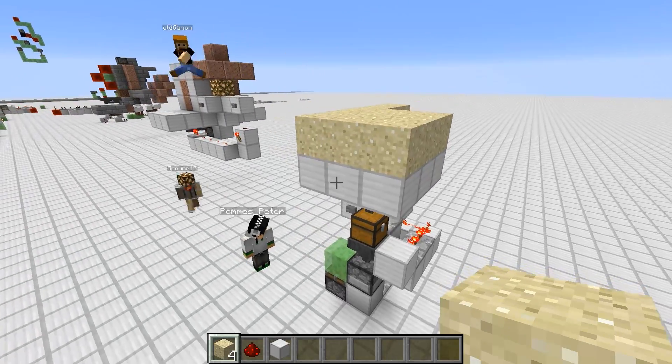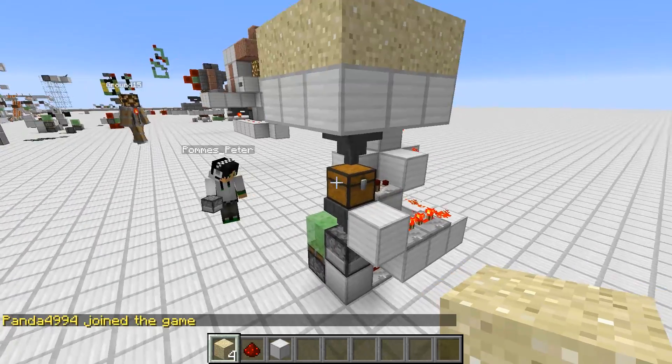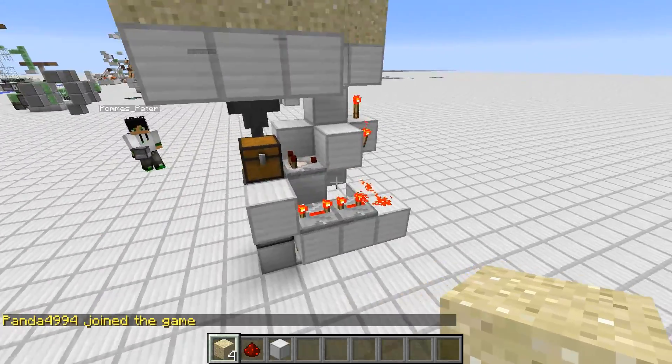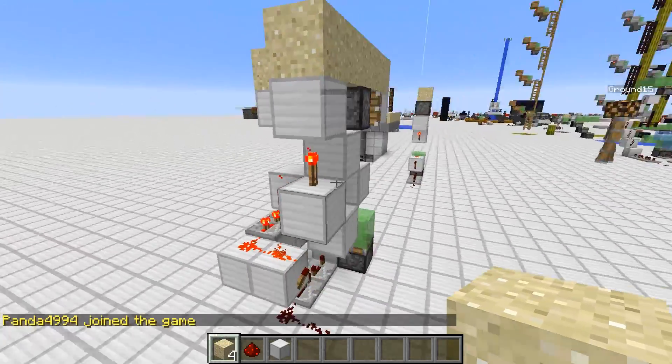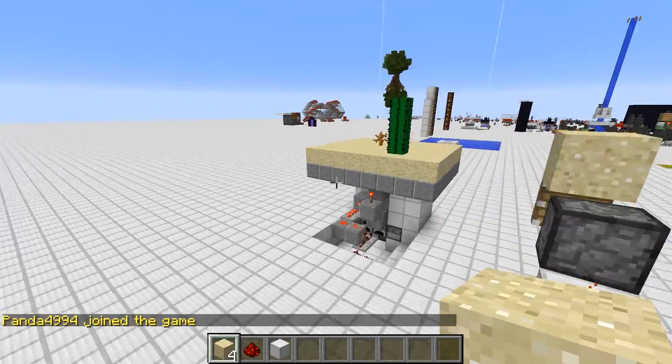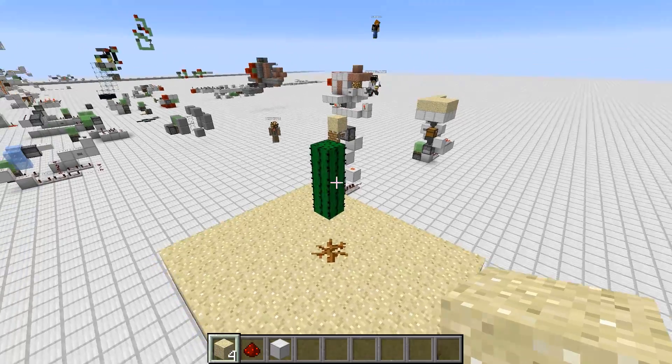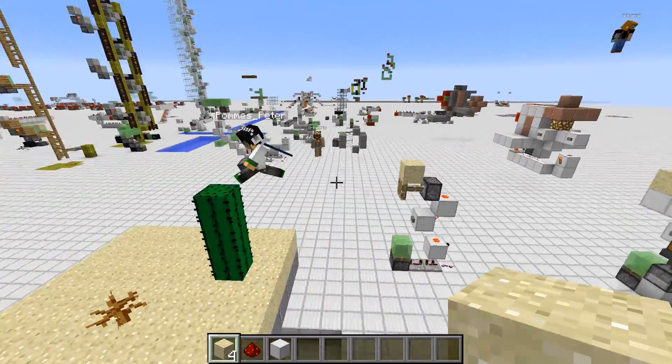Right now you can pretty much toss anything there — there is no key lock. That would require a bit more hopper magic. That's about it. Very simple design, but really cool — completely undetectable sand base entrance. Hope you enjoyed this design. We're out. Bye guys.